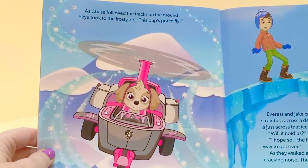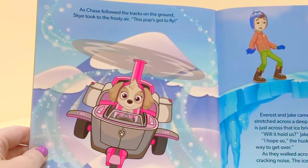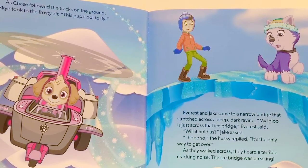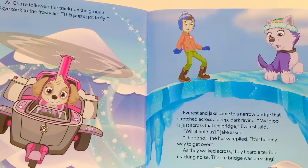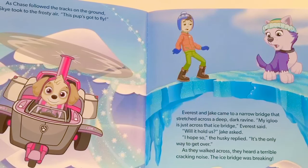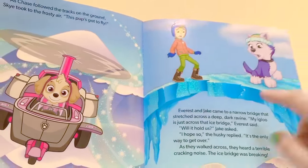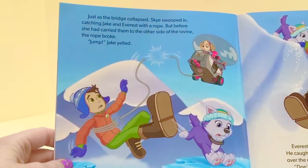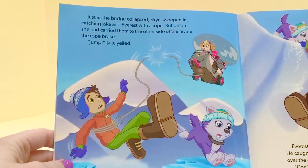As Chase followed the tracks on the ground, Skye took to the frosty air — this pup's got to fly! Everest and Jake came to a narrow bridge that stretched across a deep, dark ravine. My igloo is just across that ice bridge, Everest said. Will it hold us? Jake asked. I hope so, the husky replied — it's the only way to get over. As they walked across, they heard a terrible cracking noise. The ice bridge was breaking. Just as the bridge collapsed, Skye swooped in, catching Jake and Everest with a rope. But before she had carried them to the other side of the ravine, the rope broke.